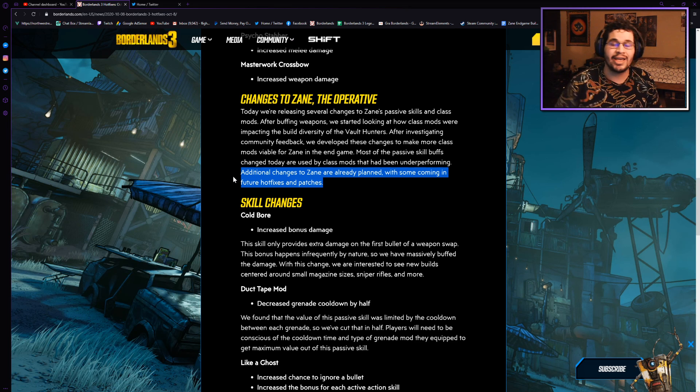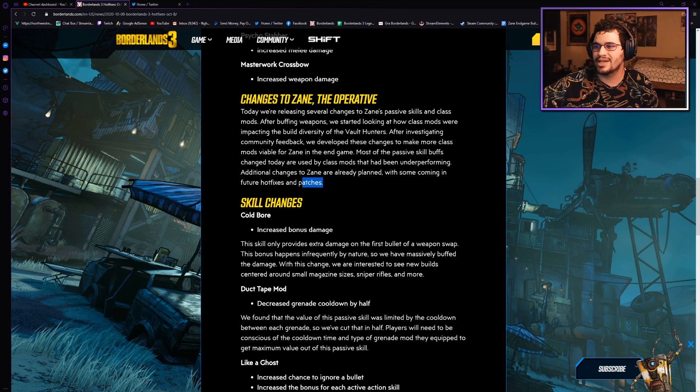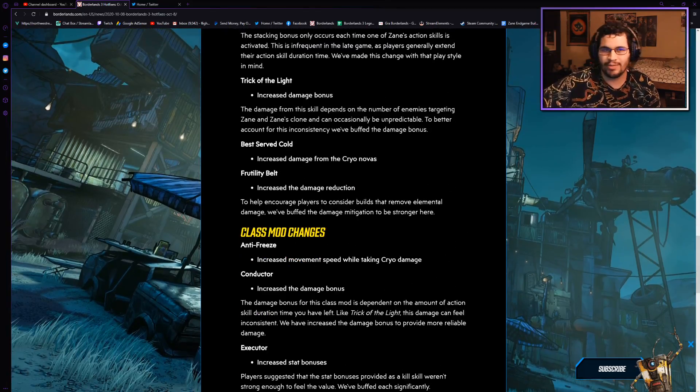The first thing we're going to be talking about today is that yesterday was an actual hotfix — it was not a patch. These buffs to Zayn are currently all that they can give us, because it's a hotfix and not a patch. They can only adjust numbers and stuff in hotfixes, and that's what they did. It literally says right here that there will be Zayn buffs in a future patch. Some of these buffs were a bit underwhelming.